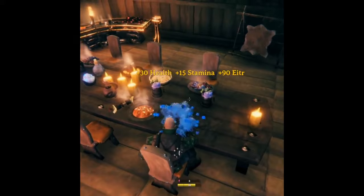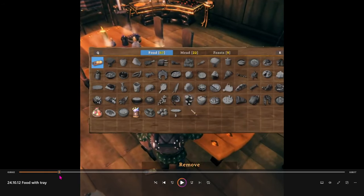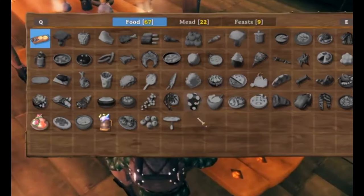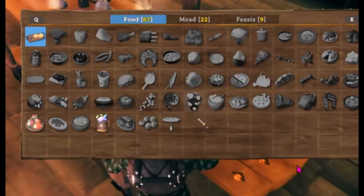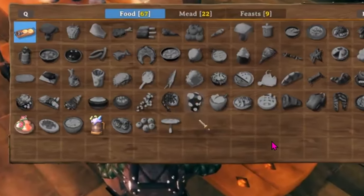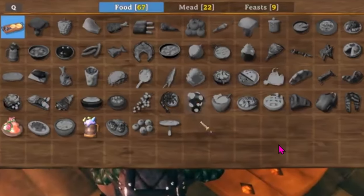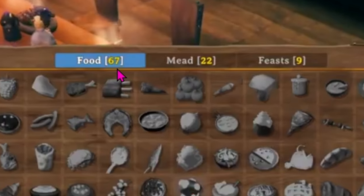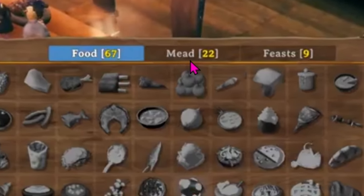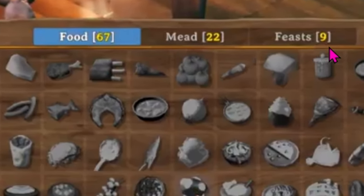He's also showing off some of the new dishes that are going to be there. Look at all of the dishes — all of the raw ingredients and the dishes that you can just sit right down on the table with no item stands. Hallelujah, how long have we been asking for that? Thank you very much. 67 things. You can also see there's a tab up here for all the meads and a tab for nine different feasts that are going to be included.